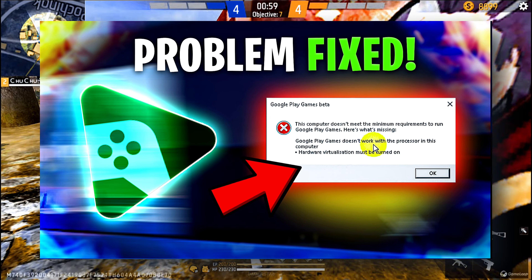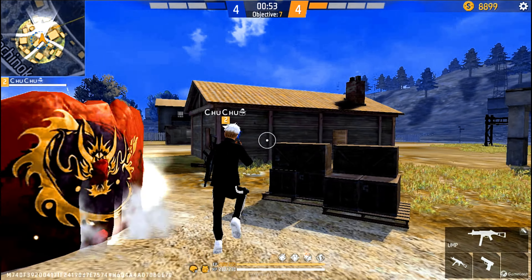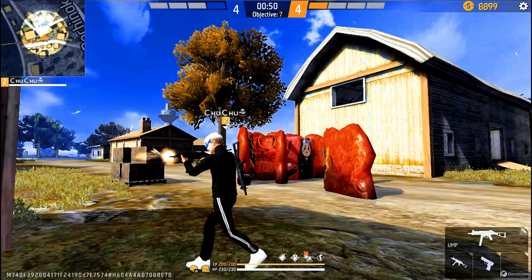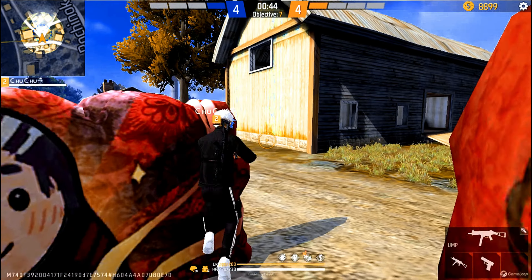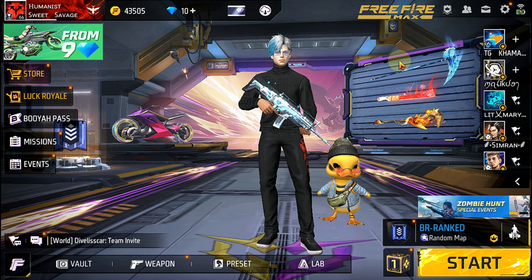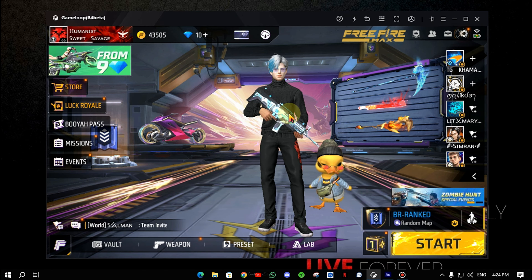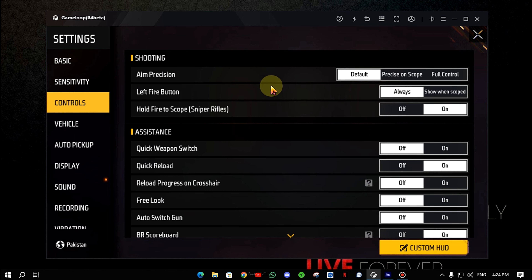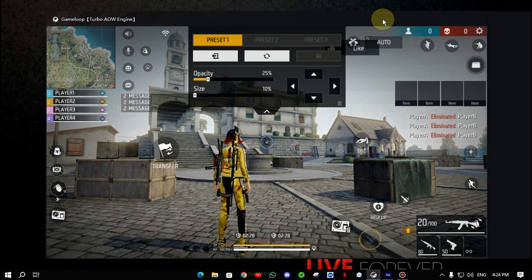The first solution is something that is currently a big trend and it is working well, even on low-end PCs, so you can try it. The second solution is to work on normal key mapping. Simply go to Controls, go to Custom Mode, set the custom mode, then set normal key mapping, and your normal key mapping will work.